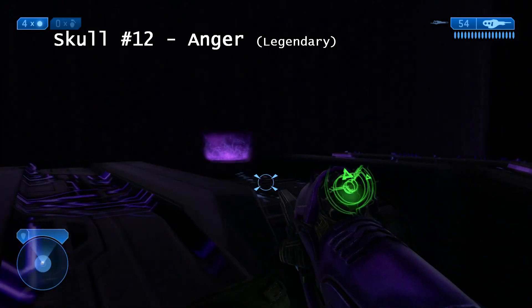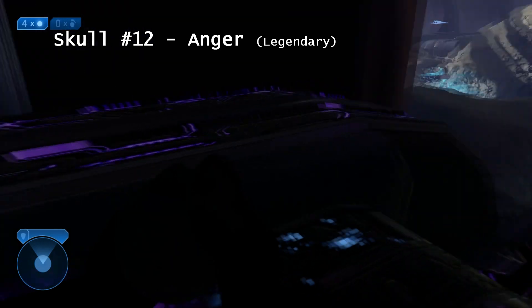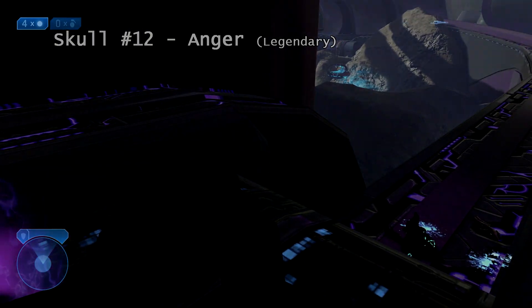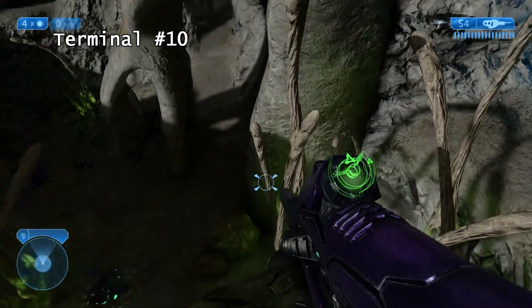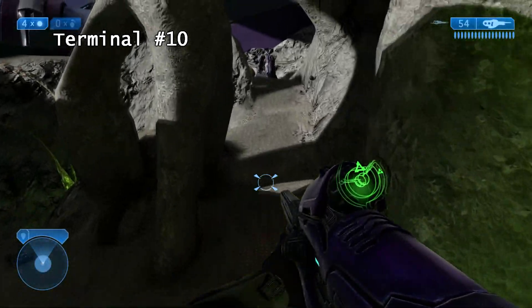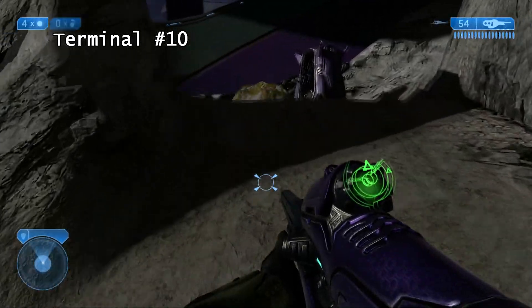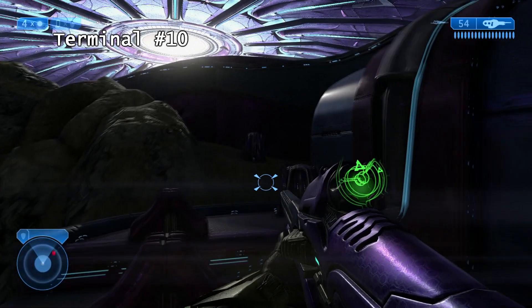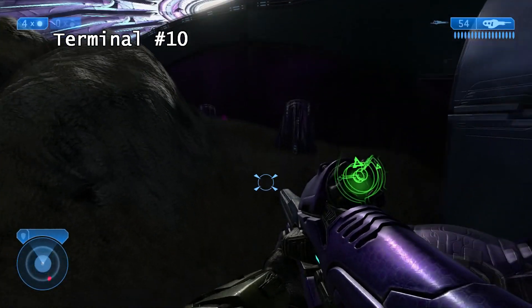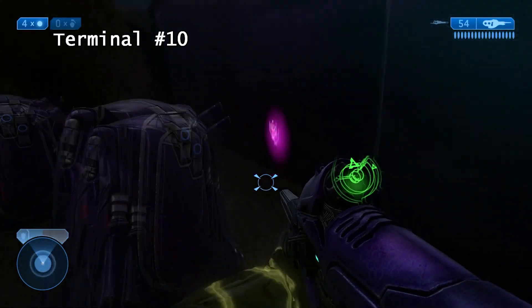So you just want to jump up here and there it is. Now the terminal is also in the same area, but instead of going to the right, you are going to head up to this path. Following it around, that's the door you need to go through for the objective — just head past it and it's that glowing pink on the wall.